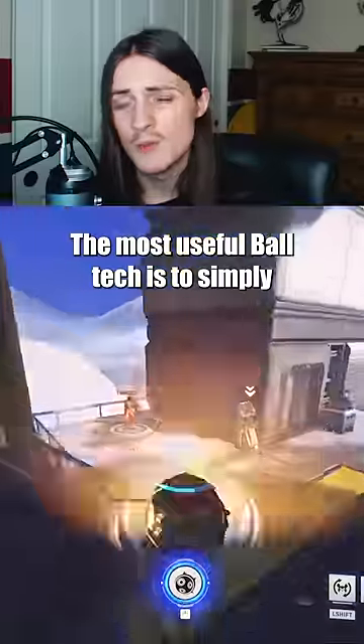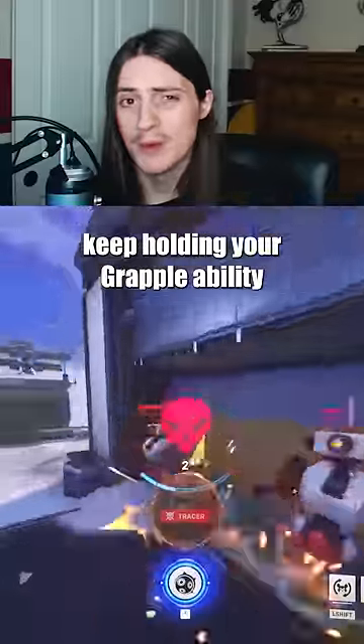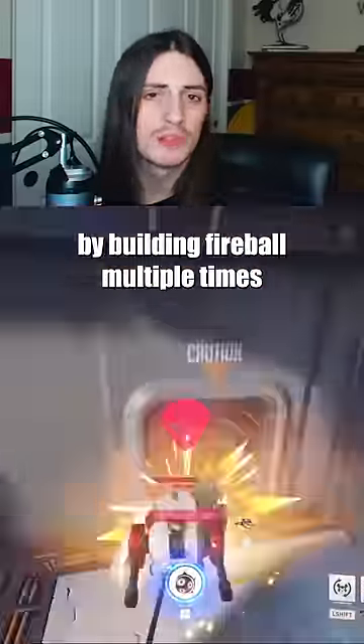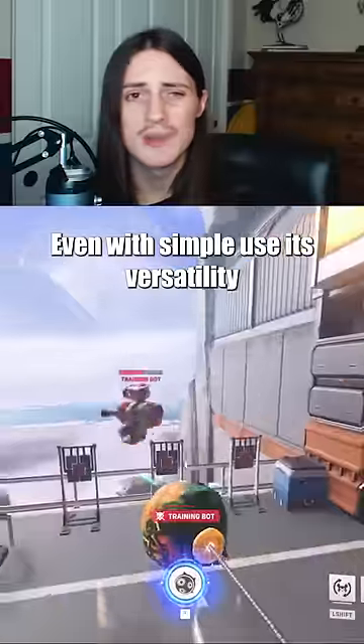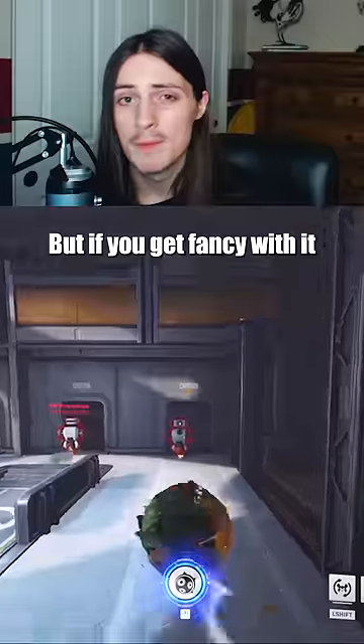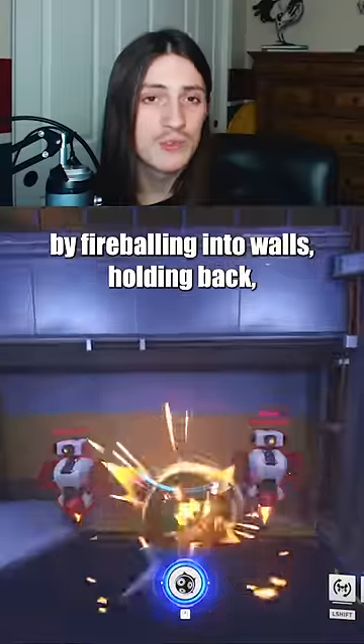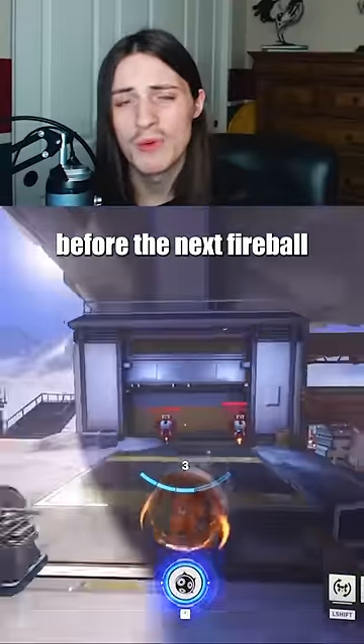Multi Use Grapple: The most useful ball tech is to simply keep holding your grapple ability when you use it. Doing this, you can continue to knock enemies around by building fireball multiple times. Even with simple use, its versatility and strength cannot be understated. But if you get fancy with it, you can bully enemies with complete direction changes by fireballing into walls, holding back, and then releasing before the next fireball.